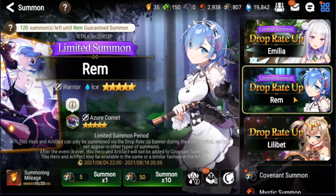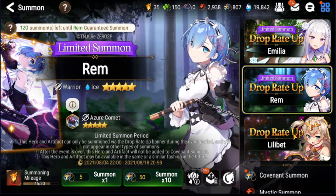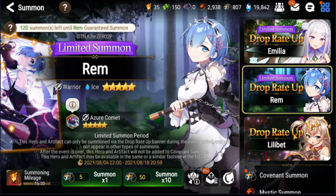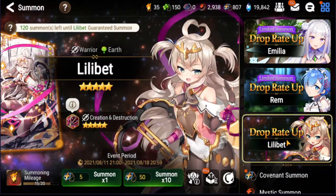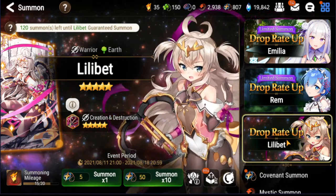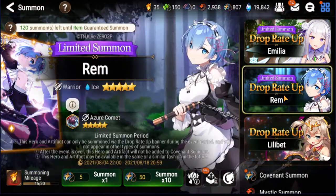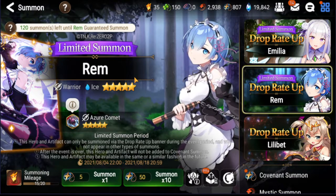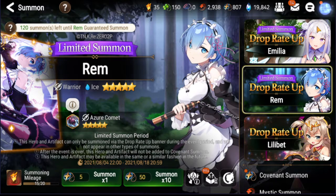Now that I've gotten over that, I decided to make another video. We have enough left over that I can pity a Rem, so what I want to do is pull a little bit just to get more Designer Lilitia merges because I need the crit chance her imprint gives her. I'd also like another Rem — my current Rem is five star, max awakened. I pulled for two Rems so let's take a look.